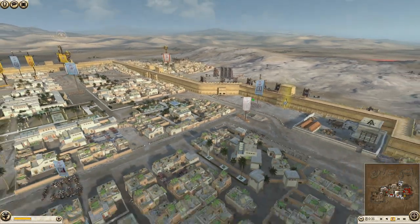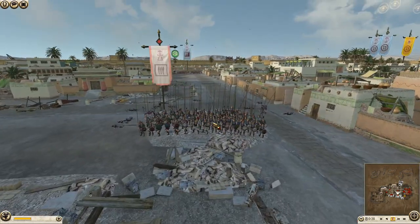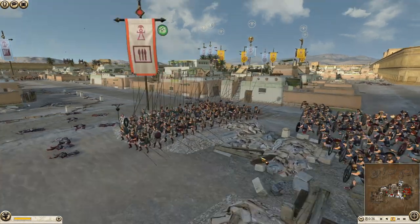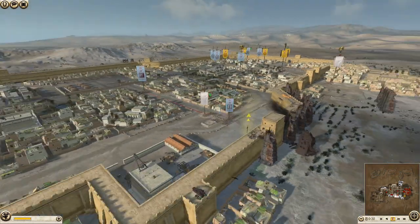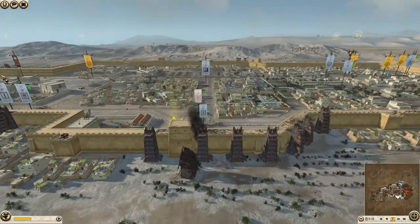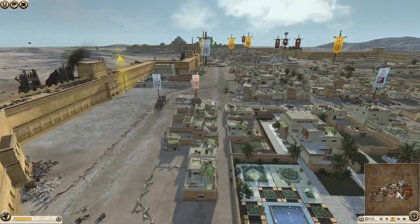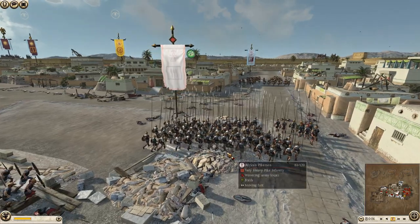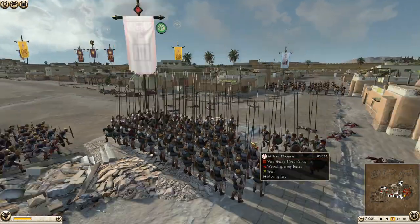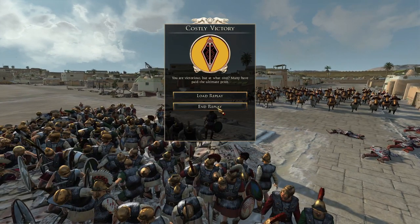Yeah — so well done by the defenders. A 3v4 and they managed to win it — I'm very impressed. Usually defenders need every single man they can get, and it was pretty bold of them. This thorax with ammo left just standing and shooting — they're going to break. There you go, a costly victory for the Lusitani and their allies. We'll end the replay and have a look at the end results.